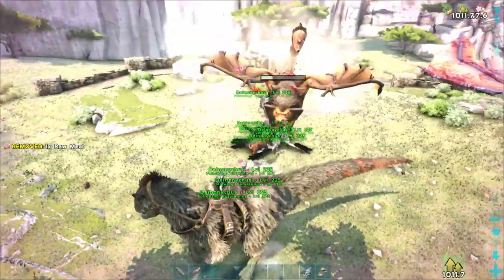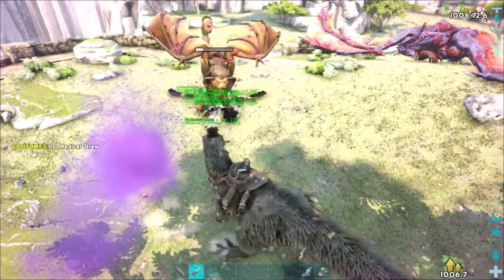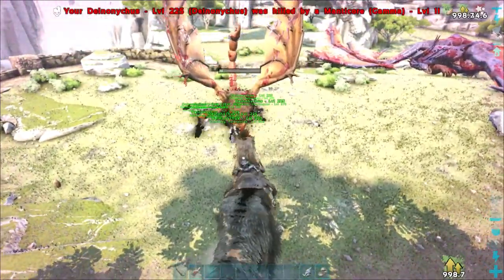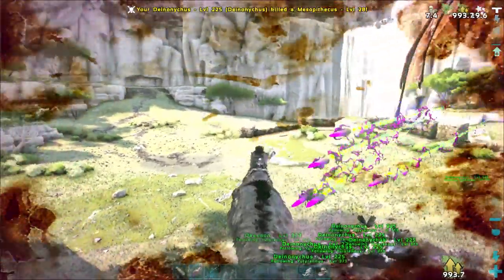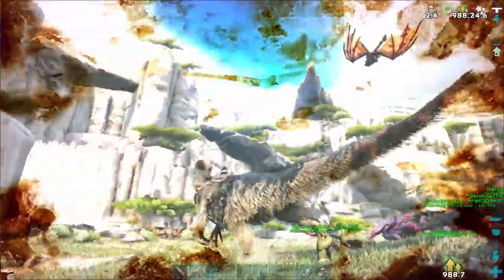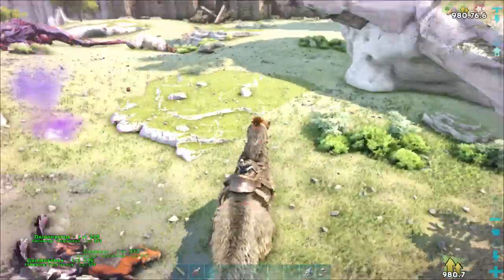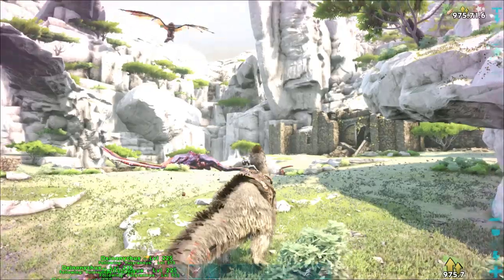As soon as he lands they'll just go after him and do that after-effect damage - they'll keep shredding him. He's doing a little bit of damage but they're doing fine, I've only lost two. He'll keep taking damage as he goes up in the air. Got hit by a mesopithecus - not a big deal. Remain calm, it's not a big deal. My dayadon is following me around and he's almost done.